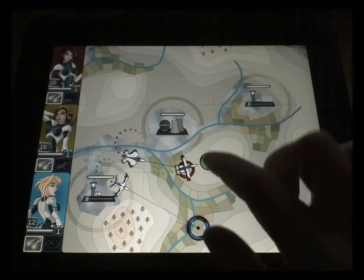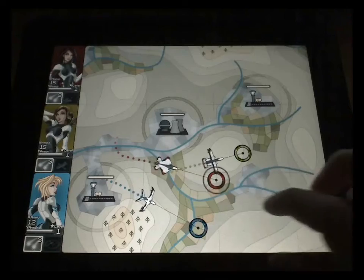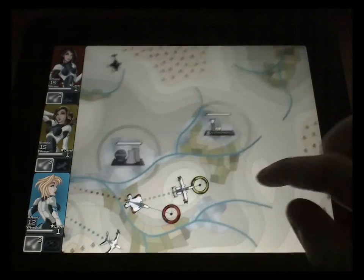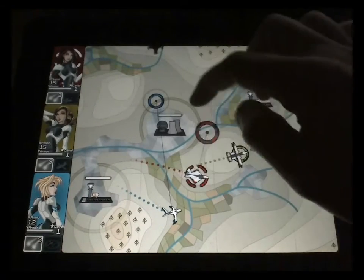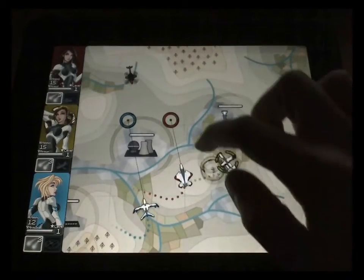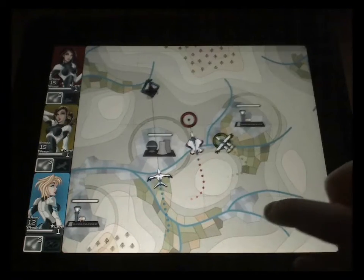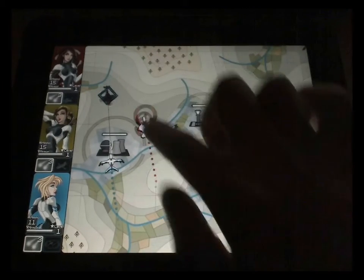Hello and welcome to the fifth of my DroneSwamp command development videos. As you can see I've added a lot of detail to the background. There are now three bases to defend. The central one, the power plant, is your primary objective, so it's game over if that's destroyed. The other two are air bases which you need to land at for repairing and reloading.